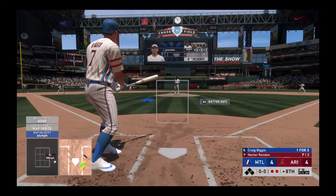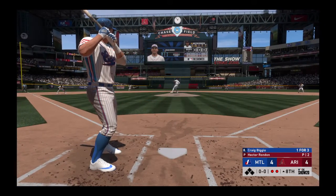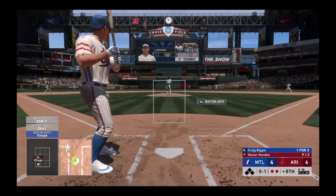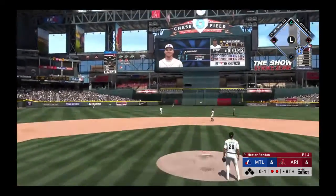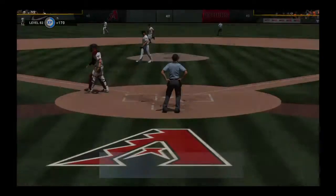Standing in Craig Biggio — he singled his last time up. First pitch of the at-bat drilled down the line — this is foul for the first strike. Now the 0-1 — line drive to center field, Marte will get there and he puts it away.